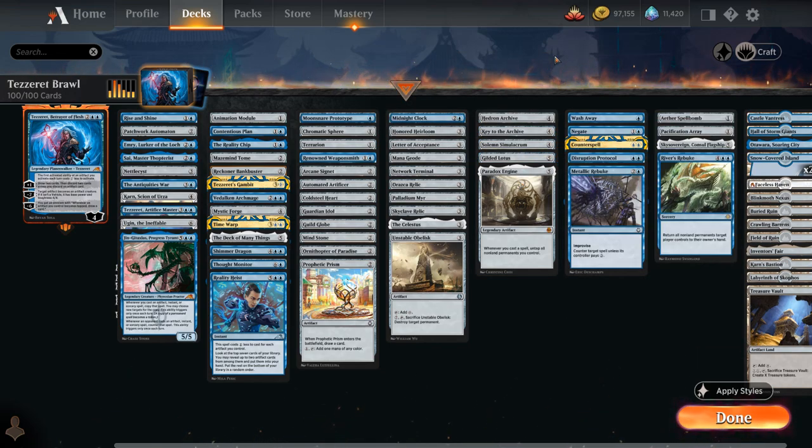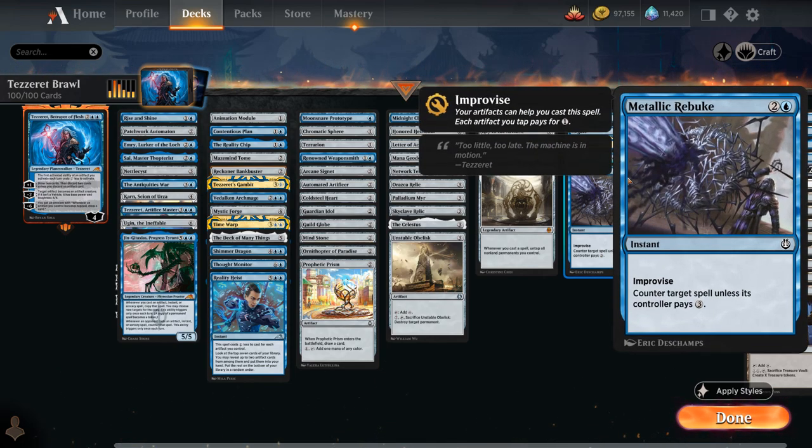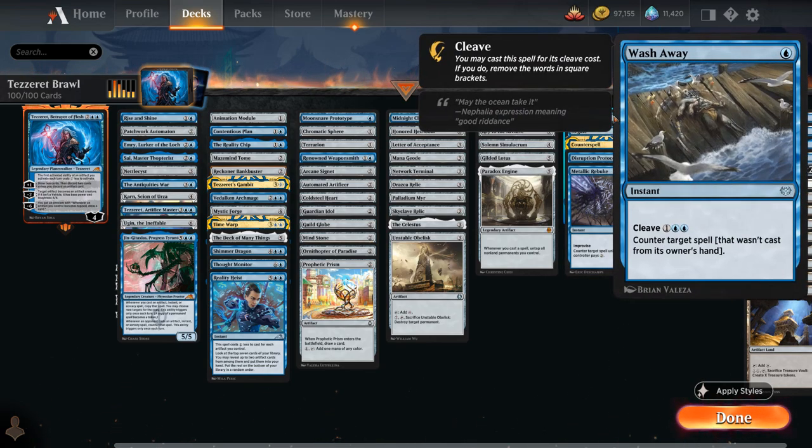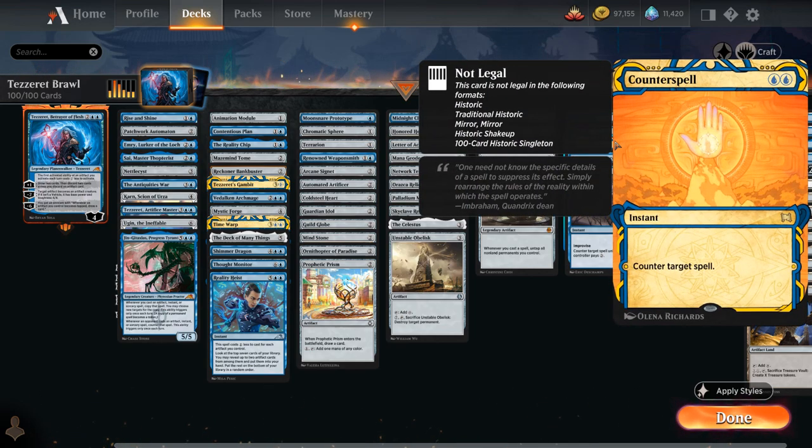The counterspell package includes artifact-themed options: Disruption Protocol, which requires tapping an untapped artifact as an additional cost or paying one mana; and Metallic Rebuke, which has Improvise. For classics, we have Wash Away — good at countering the opponent's commander — Negate for non-creature spells, and Counterspell.